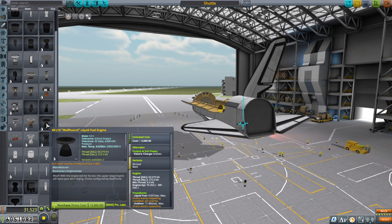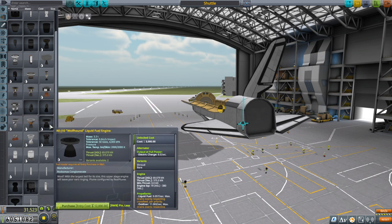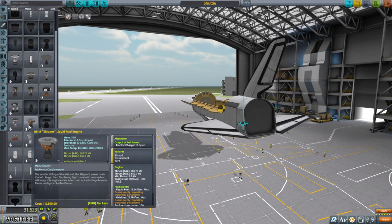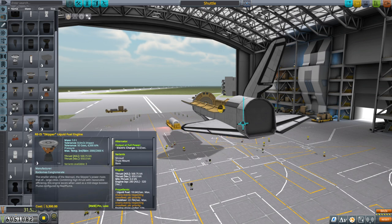Looking at the Wolfhound, it has a thrust-to-weight ratio of maybe 11-12. It's very efficient with good vacuum ISP, but the shuttle engines have to be able to work at sea level as well. The Poodle has the same sea-level problem, and the thrust-to-weight ratio isn't that great. The Bobcat has a thrust-to-weight ratio of exactly 20 - the Skipper is better on that metric - but the Bobcat is cheaper overall for the thrust. We don't really care much about price though.